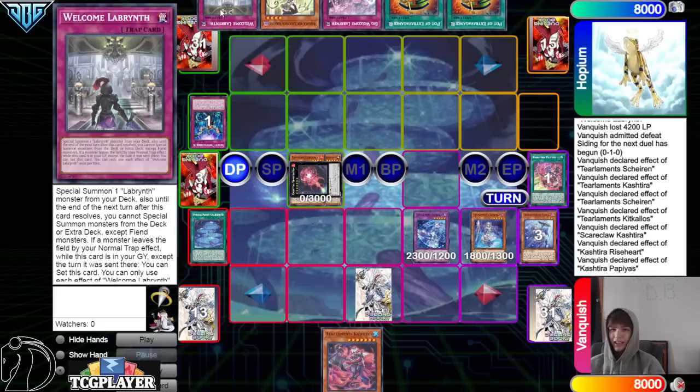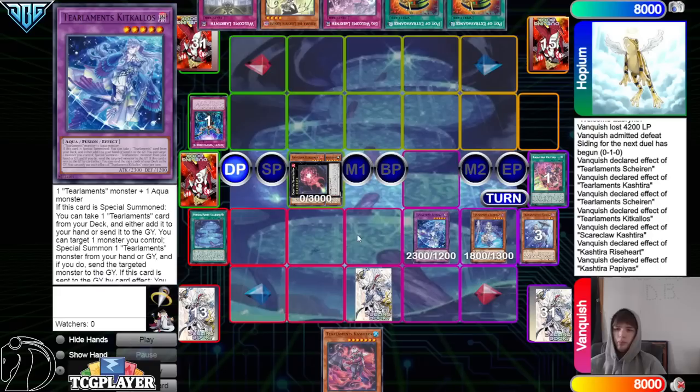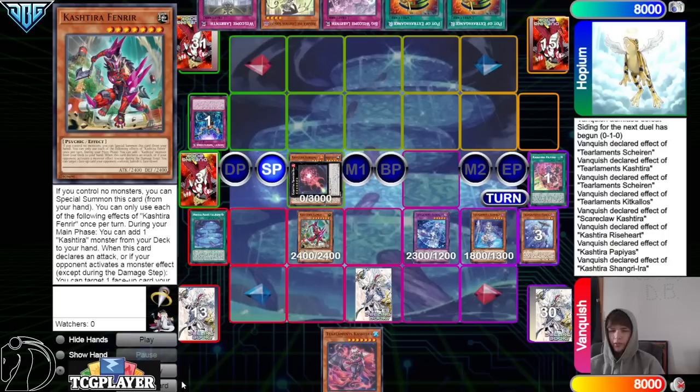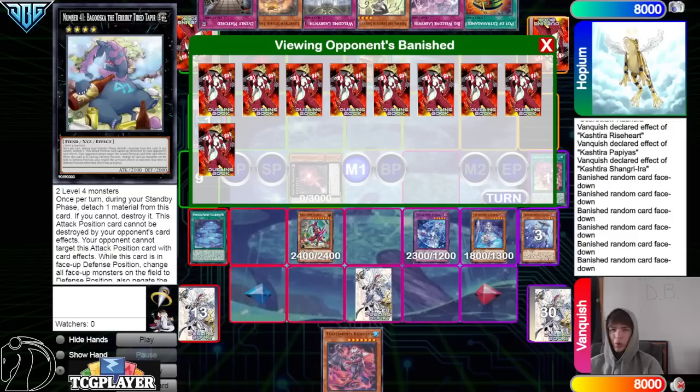They draw Welcome Labyrinth. Like, they got hurt really bad by Imperm. There's a lot of times where if you're going to get hurt really bad by Imperm, you should just plant it to pop kit and mill five — but I guess that depends on what's in their deck exactly. They drew one of the Welcomes, activate Extravagance, go banish and draw — that draws into Stovey, Torby, and Evenly.